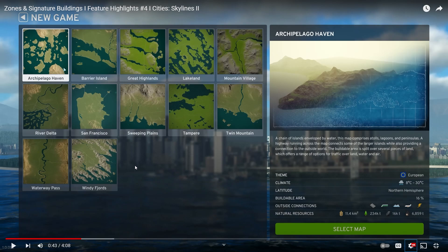Straight away I'm seeing San Francisco. So it tells us about the climate, the latitude — oh, northern hemisphere, is that a thing now in the game, like if you're on the northern or southern hemisphere? Buildable area, outside connections — road, train, boat, plane, and power. I'm assuming you can maybe get power or sell power to or buy and sell power from other cities. Natural resources shows you the tonnage. I've been to San Francisco and this area is huge.